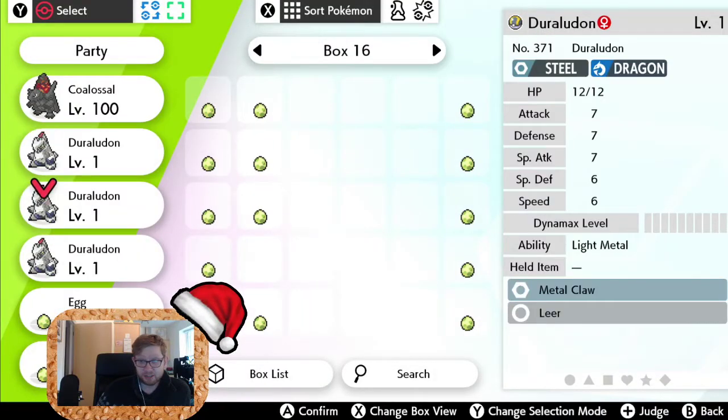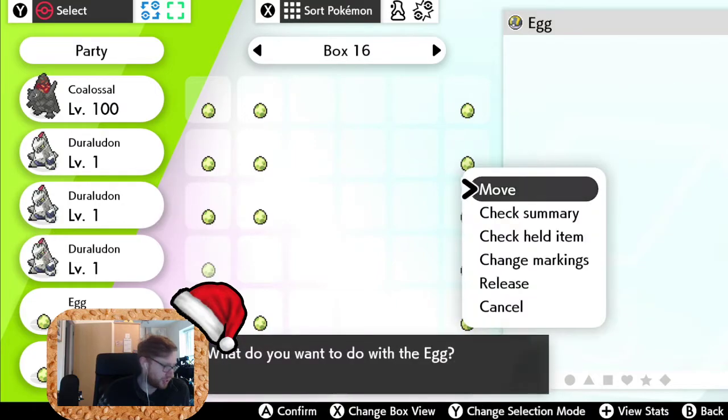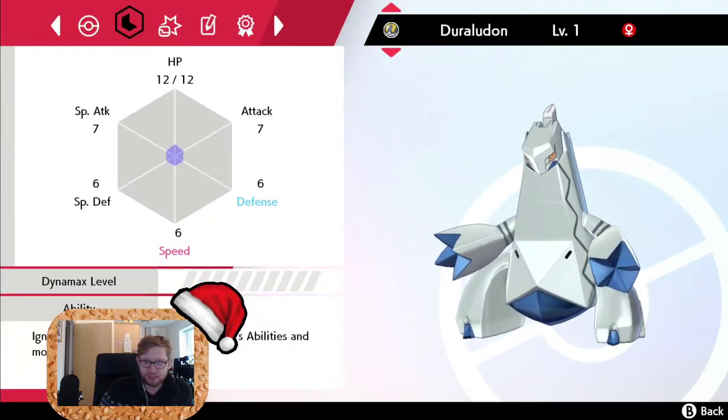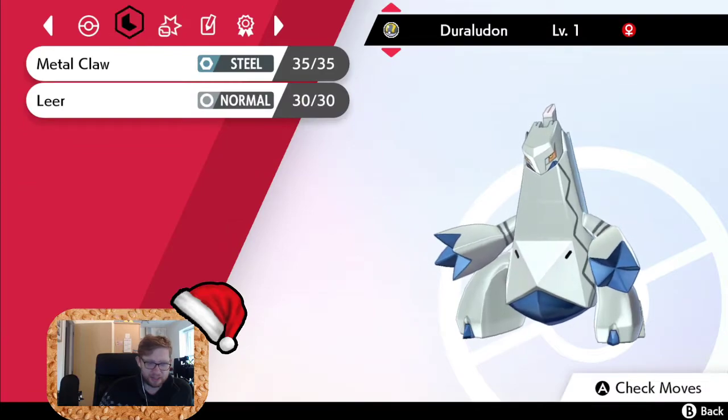To be fair, I'd probably hatched about 100 of these beforehand. It's Stalwart — it's the wrong nature, but the important thing is it has Stalwart, the hidden ability, because you can't give a Pokémon a hidden ability if it doesn't naturally have one. You can change the nature — it only costs 50 Battle Points to get a Modest Mint. The important thing is it's got the hidden ability. That's pretty immense, to be honest.